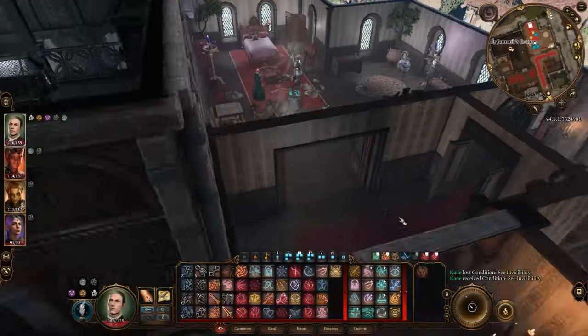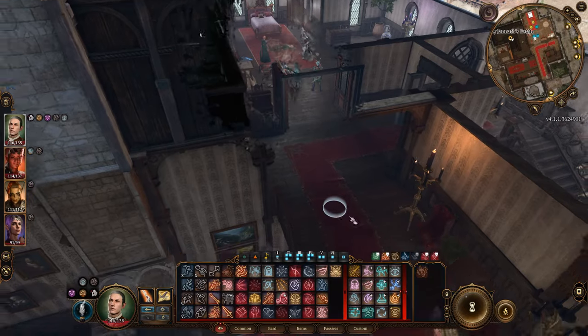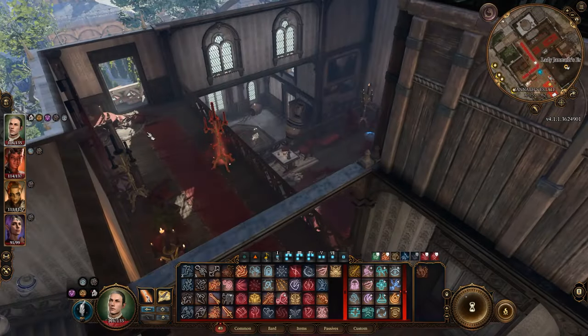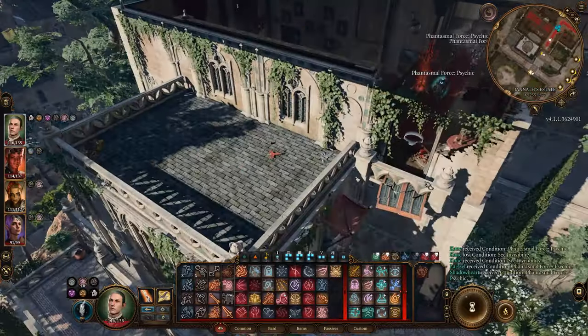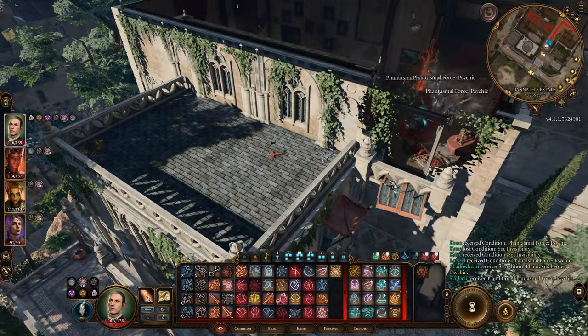As you go up the stairs, Cursed Skulls will thunder wave you back down. The challenge here is getting at least one party member to reach the attic above. You do not need to defeat every ghost — all you have to do is make sure someone gets upstairs.